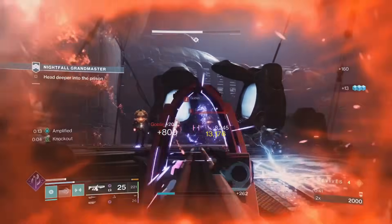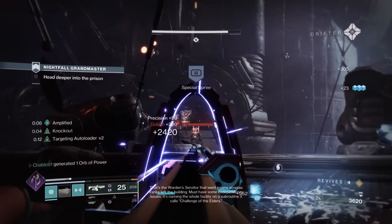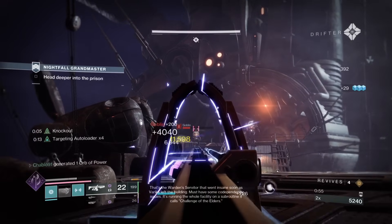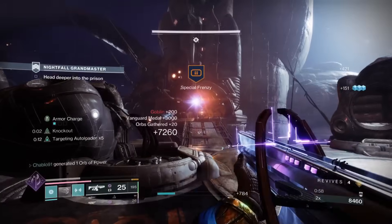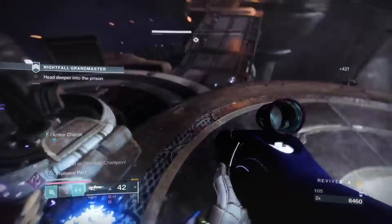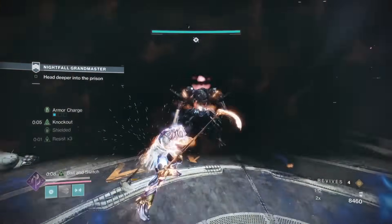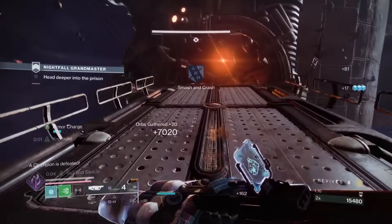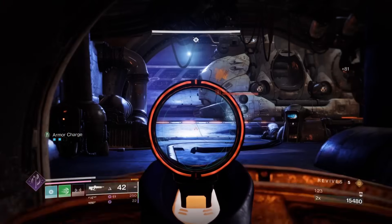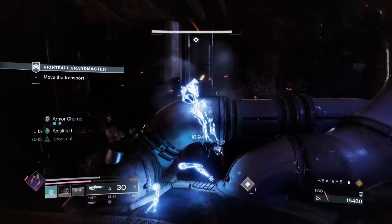We'll start with a good melee on these initial ads and then see what the auto rifle does from range. It has a lot of range, but around 35 to 40 meters is where you get range drop-off for stunning overloads - and I actually tested this before this run. With the 25-mag, you're only going to do a couple of blasts, and by the time you've done that you'll need to reload in the middle of stunning a champion.